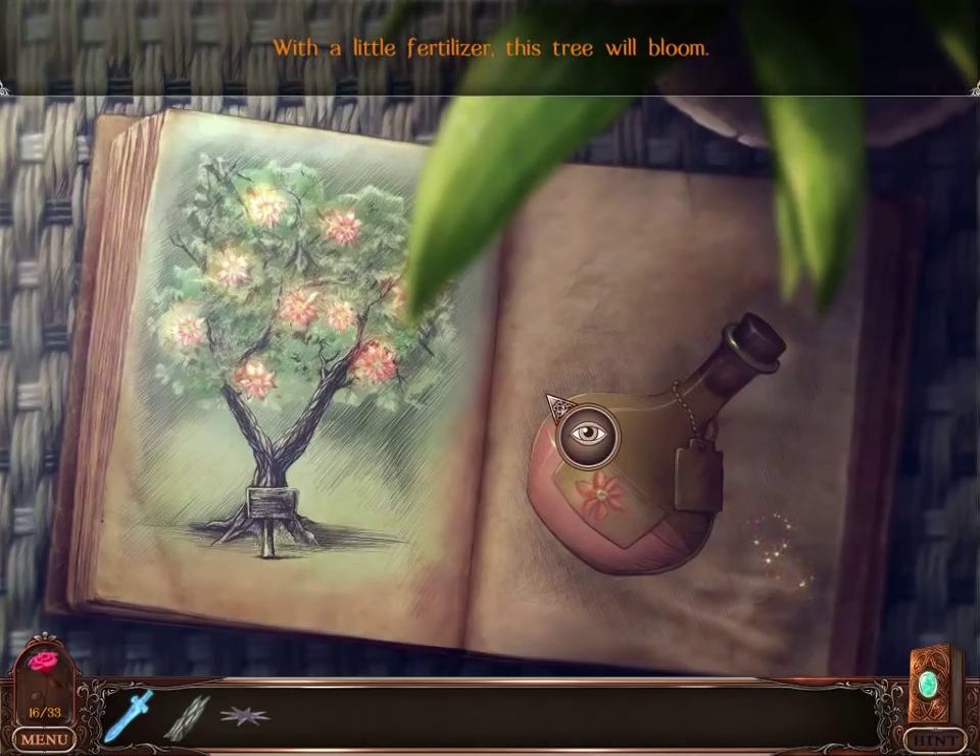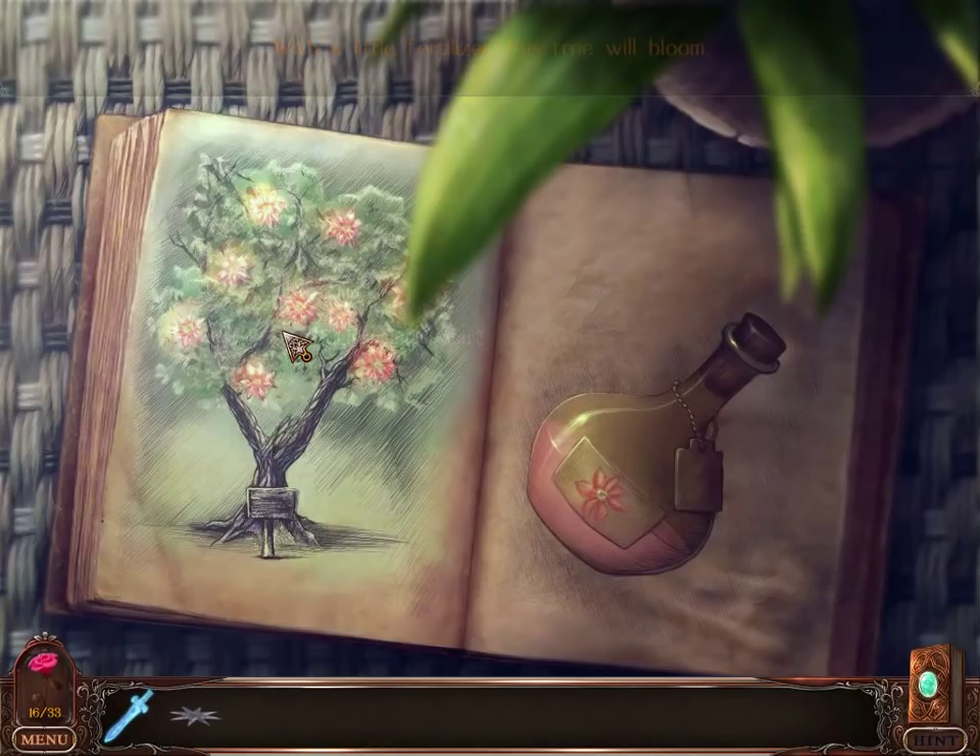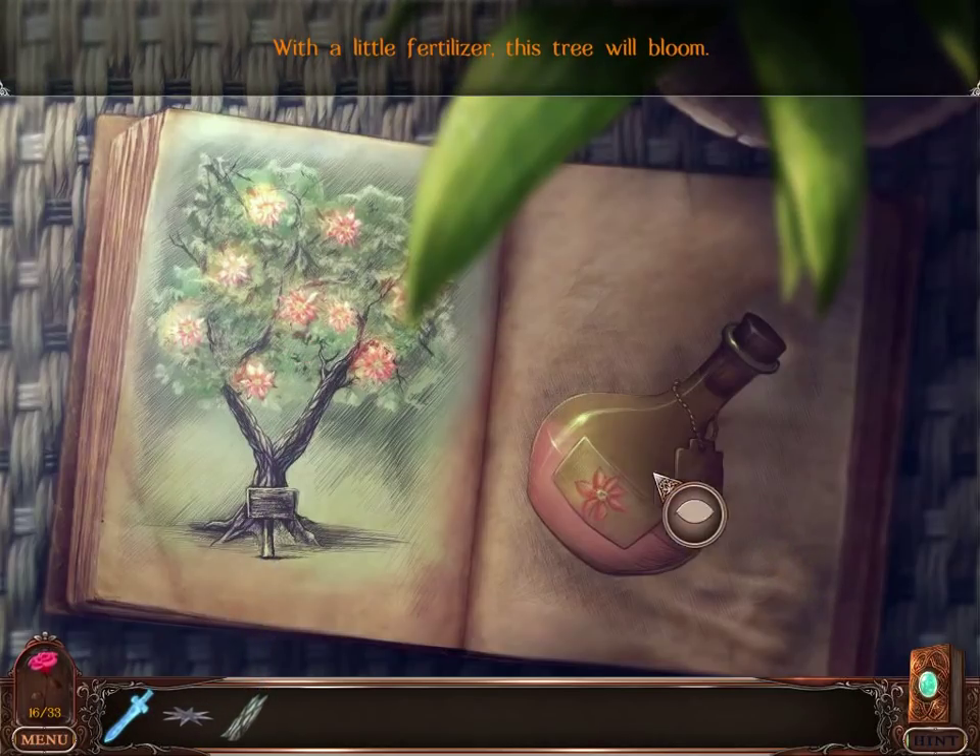Hint says I zoom in on this table. What do I do here? With a little fertilizer the tree will bloom - which is not very helpful. Let's end the video here and keep solving puzzles in the next video.